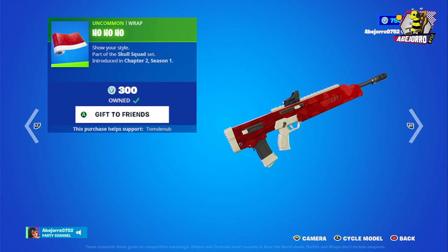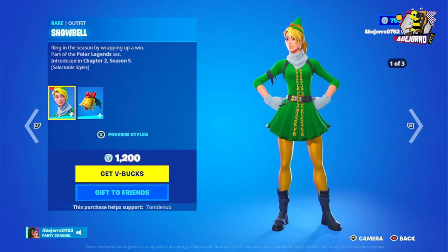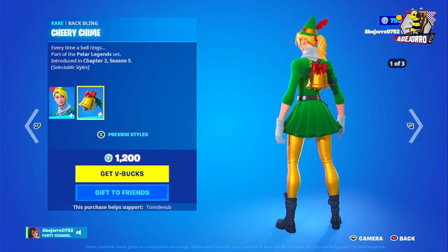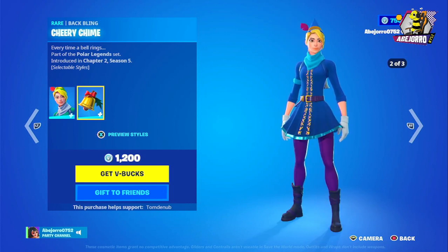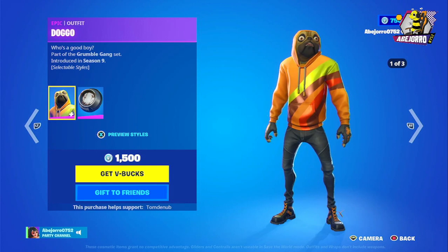We have Snowbell here in three different styles, and it also includes the back bling. The back bling really looks like Tinkerbell! The price is 1200 V-Bucks. Then we have Doggo in three different styles.